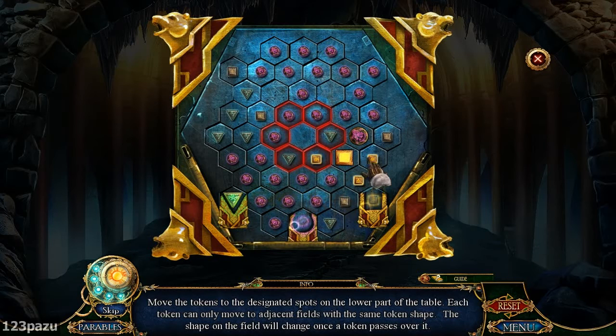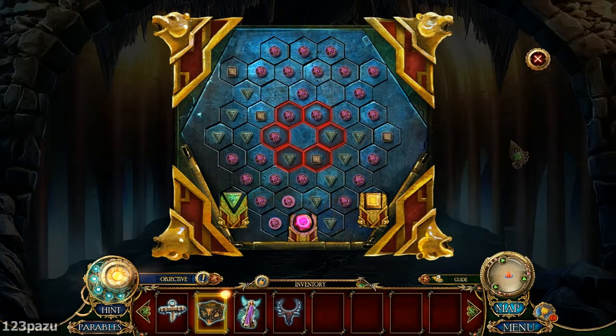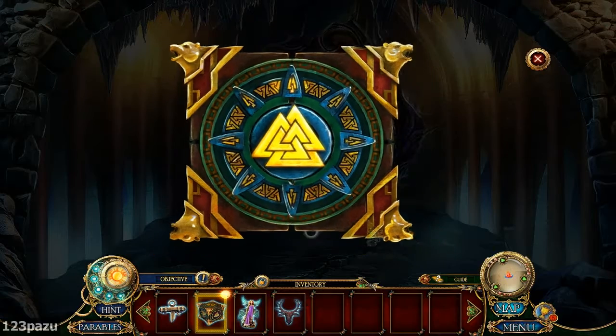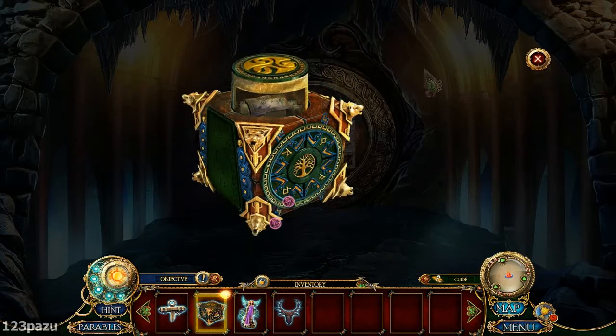Path for the circle — yes, yes, yes! We did it! Wow, very challenging puzzle. That was tough. All right, a new item — what is that? A labyrinth key.